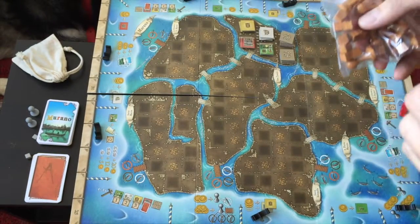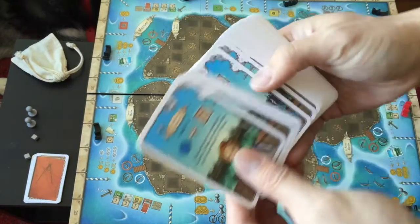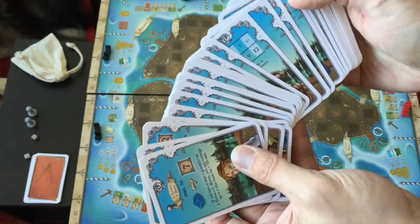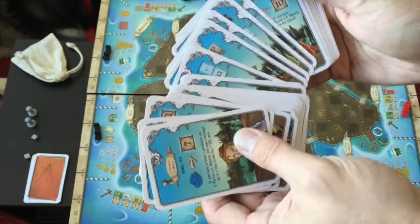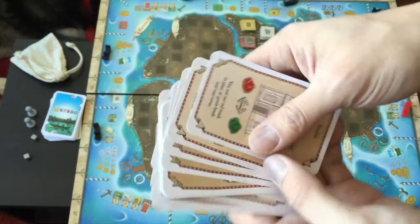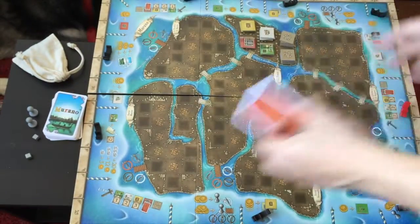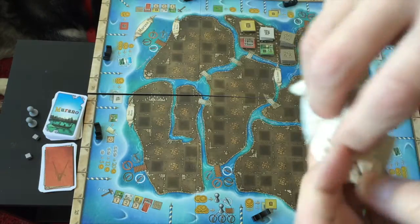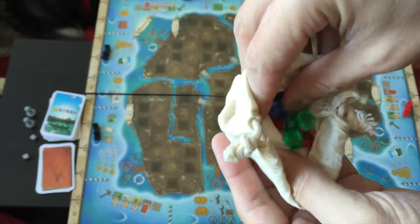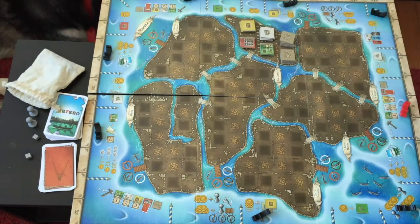These cubes are used to denote the buildings that belong to you. There are also a few character cards — these are very important because they are all end game scoring cards, which will help you to score points and win the game. There are also special building cards, which are permanent powers that will give you benefits throughout the entire game. And there's also a little bag of gems — these gems represent the glass that you produce.